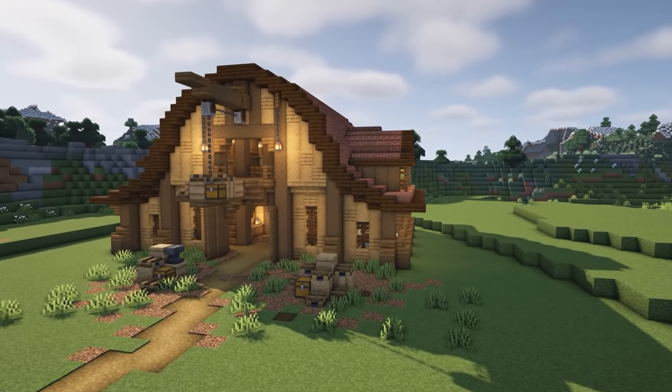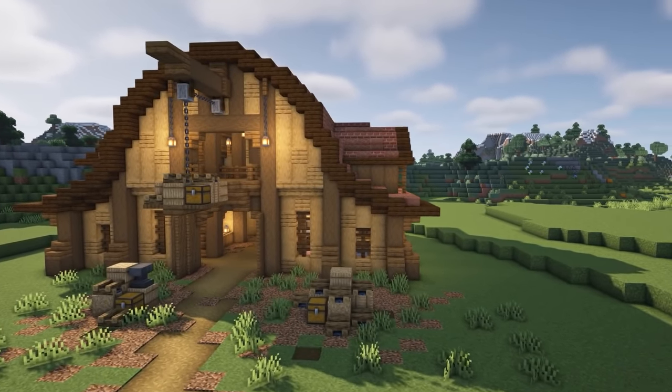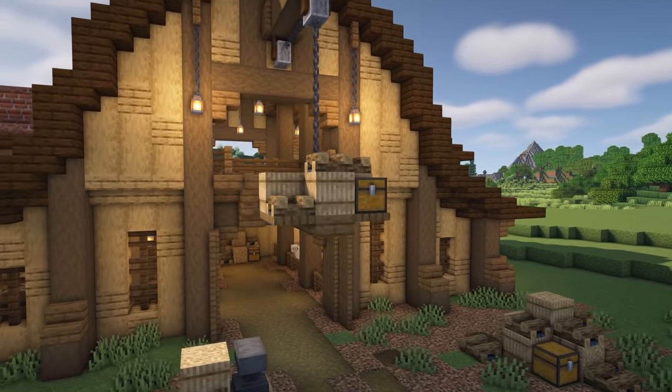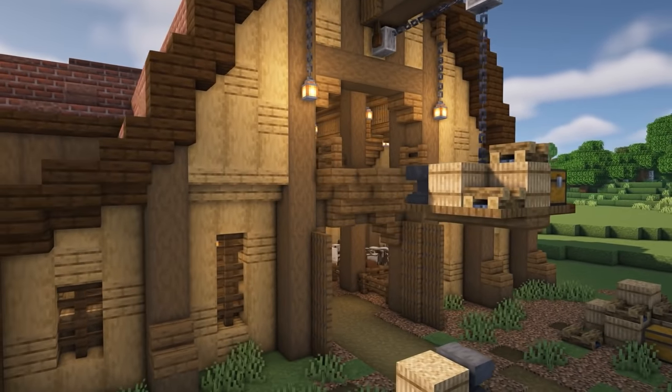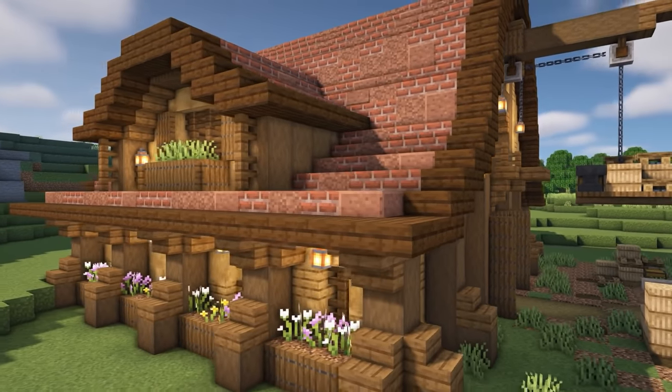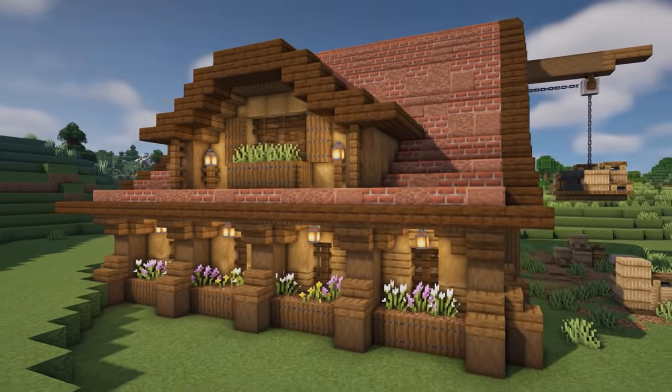One last thing you can do to finish up the roof is add some textures. Granite and polished granite work great — they really add a little bit of variety to the roof and just make it look a little bit more roughed up and realistic. Let me know in the comments what build you want to see me do next and I'll catch you in the next one.